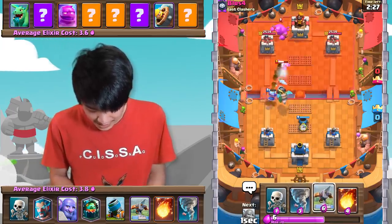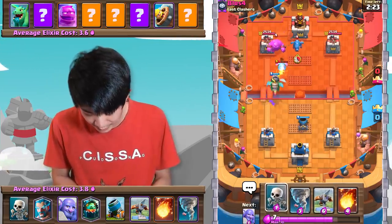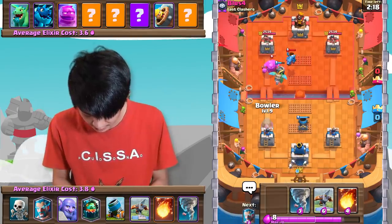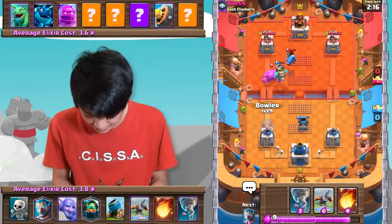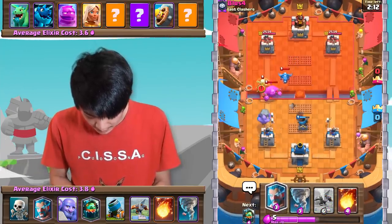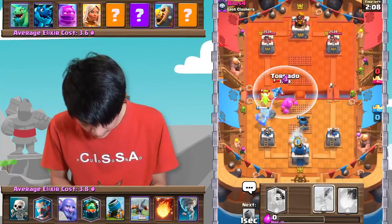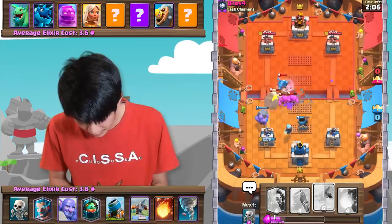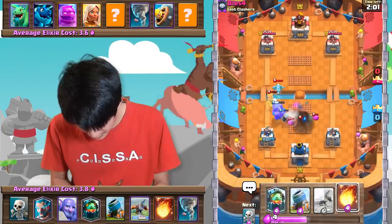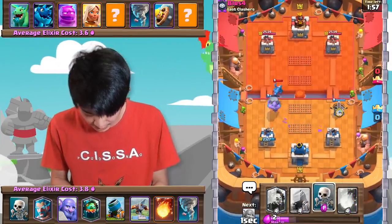Elixir Golem is not that bad of a matchup. Obviously, now that my Inferno Dragon's out of hand, that's gonna be some trouble — actually, a lot of trouble. So we're gonna have to be very careful here. Let's go in with a Bowler behind, push, and then we're gonna have to Tornado the Battle Healer away so that it does not get the value we don't want it to get.